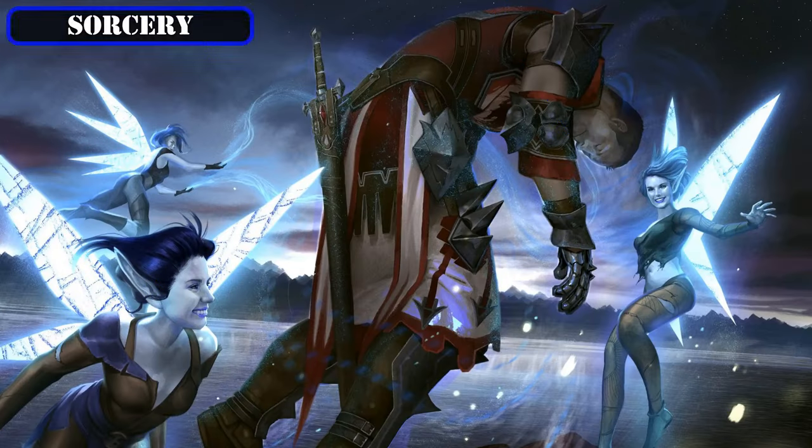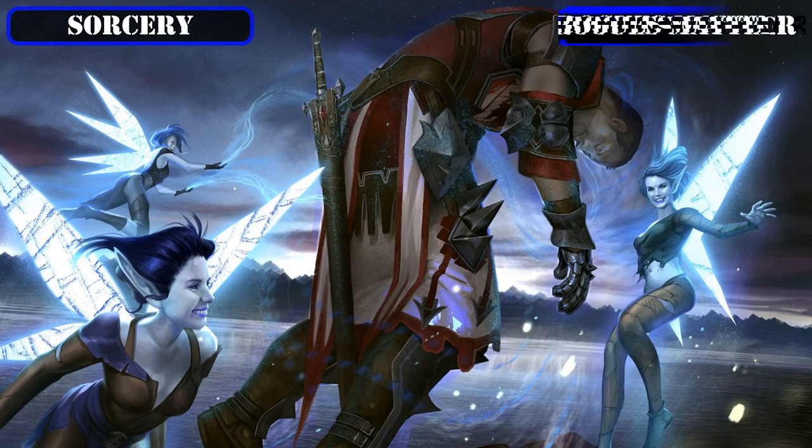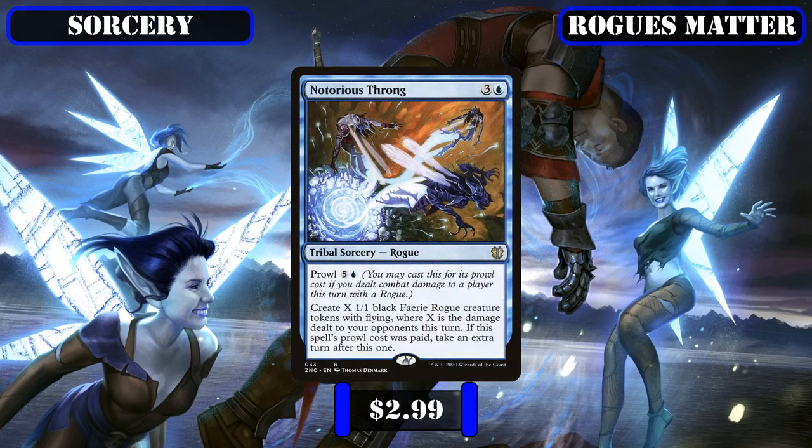That covers all our instants, so let's move on to our sorceries. In stark contrast to our previous category, the sorceries in this build will only consist of a single entry: Notorious Throng, which synergizes perfectly with our evasive rogue tokens by not only effectively doubling our damage output via the evasive tokens it creates, but also more often than not generates an extra turn for us when it does so thanks to Prowl, allowing us to make use of our newly created army before our opponents have a chance to react, which is often enough to close out games out of nowhere.